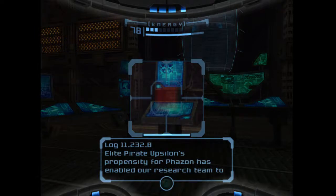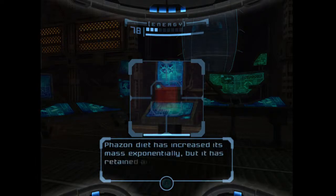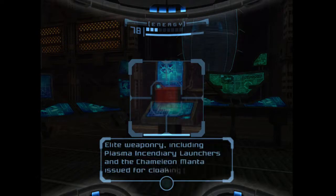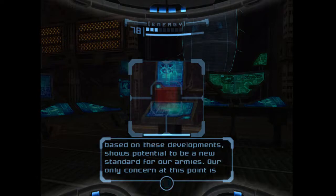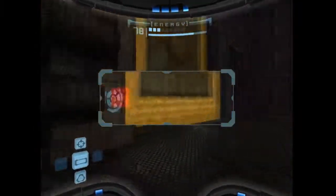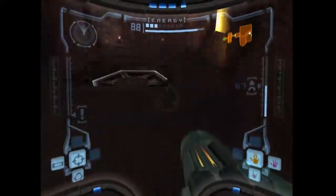'Elite Pirate Upsilon's propensity for phazon has enabled our research team to push it far beyond safety restrictions, with extremely encouraging results. Its constant phazon diet has increased its mass exponentially but retained all mental faculties and dexterity with elite weaponry, including plasma incendiary launchers and chameleon manta issued for cloaking. Elite Pirate Upsilon exhibits miraculous healing abilities — when injured, it seeks out phazon deposits and coats itself in the substance, which instantly mends the creature's wounds. The subject, which we are codenaming Omega Pirate, shows potential to be a new standard for our armies. Our only concern is its potential over-dependence on phazon.' Yeah, that guy — that is a thing.